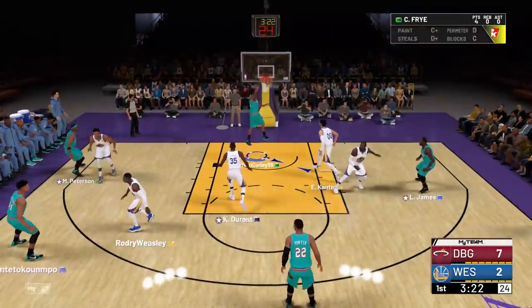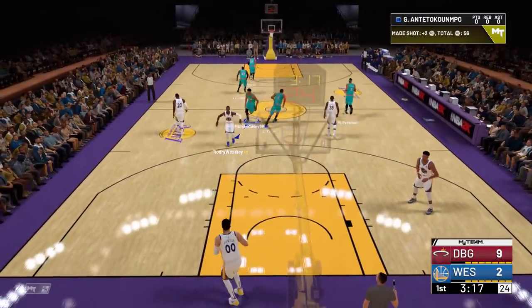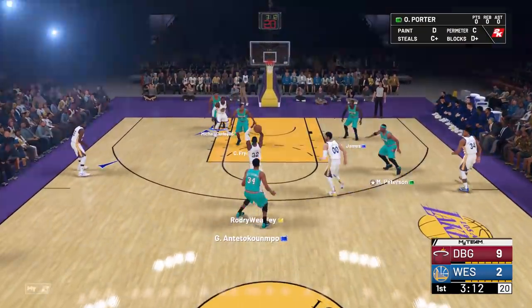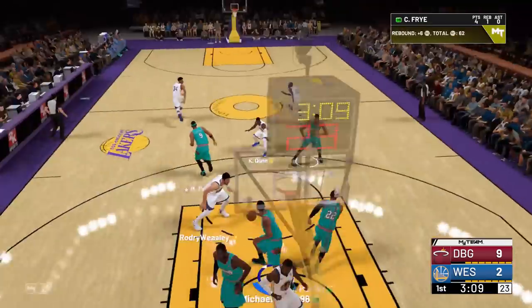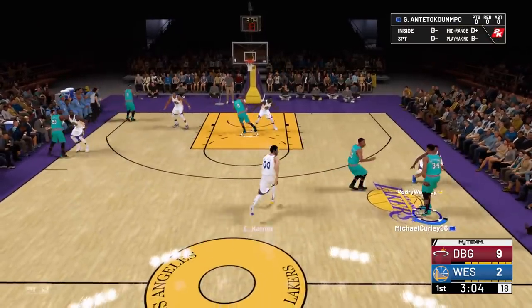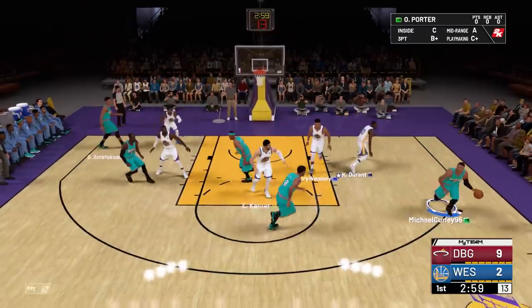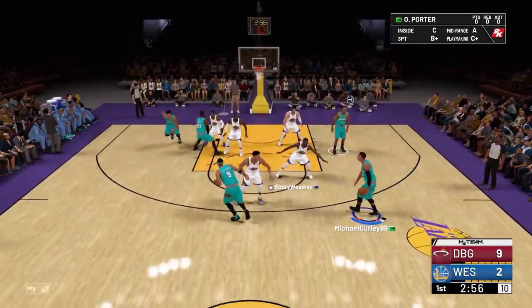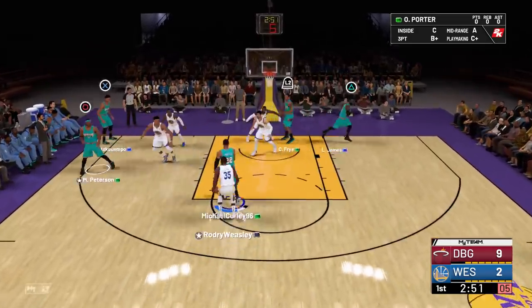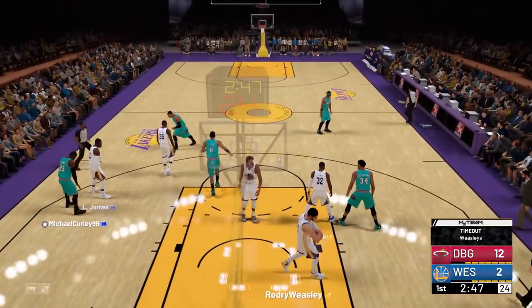Straight into Channing Frye — easy dunk. Mo Peterson — just doesn't miss. Buy him. The first player you should always get is Mo Peterson. Another tip: people are saying it's because of a skill gap — it's not. It's the fact that it's at a higher difficulty and the players aren't as good. One bit of advice is to always just make the extra pass. There is no point ever taking a contested layup because it never works out. Contested layups are the worst thing you can take. Contested standing layups will not go in, ever.